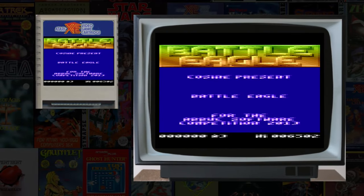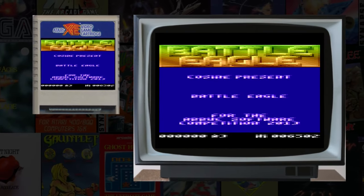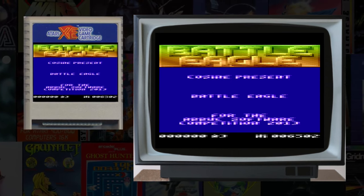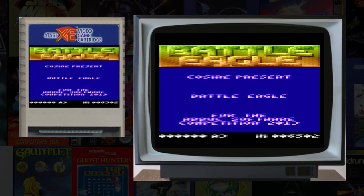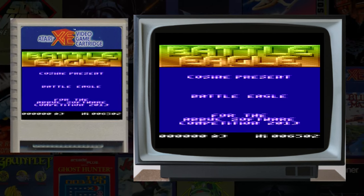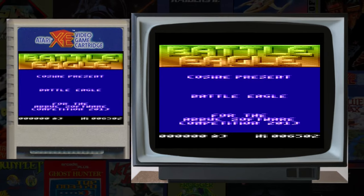Battle Eagle is a 2013 homebrew Co-Signed Systems release, and an entry into the 2013 ABUC software contest that is a multi-path shooter, and is best played with the auto-fire button held down for dear life.